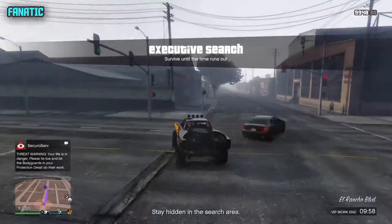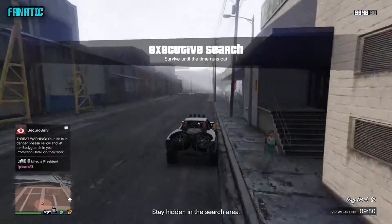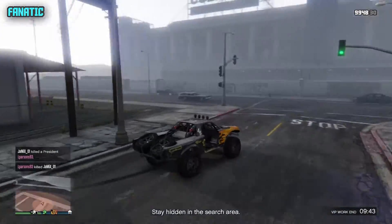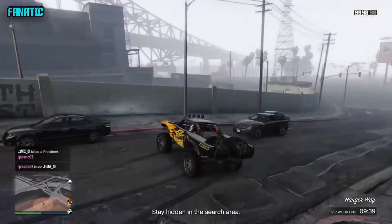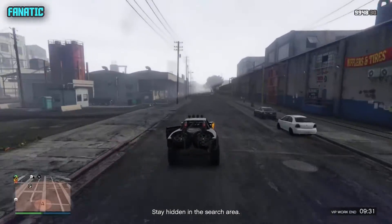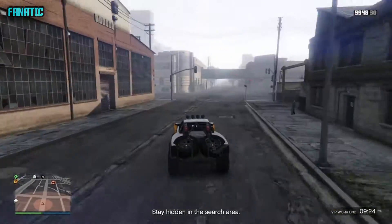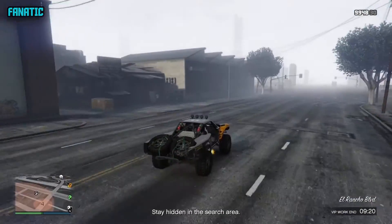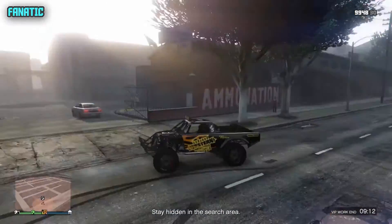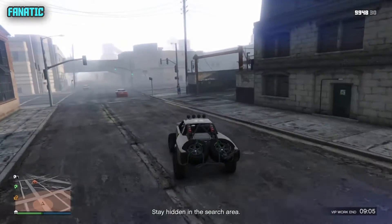The second VIP mission I'd recommend is Sightseer — you just drive around, collect packages, and don't die. The third depends on whether you have special vehicles. I'd recommend the Ruiner 2000 mission or the rocket car mission. I'd also recommend VIP Challenges if you have an association, because right after VIP work you can start a VIP Challenge and vice versa — by the time one recharges, you can do the other. That's number two: VIP work, double XP/RP bonuses, and VIP Challenges.